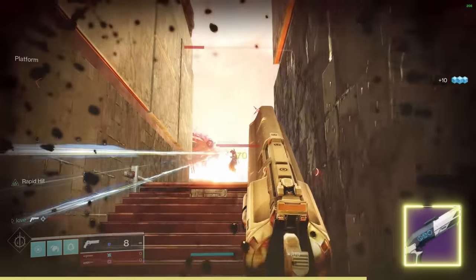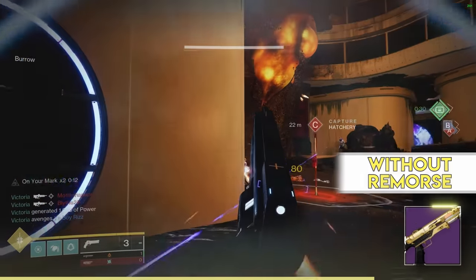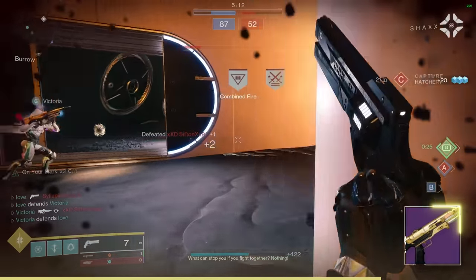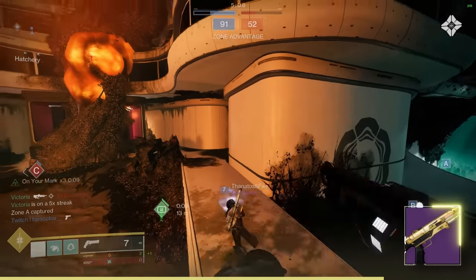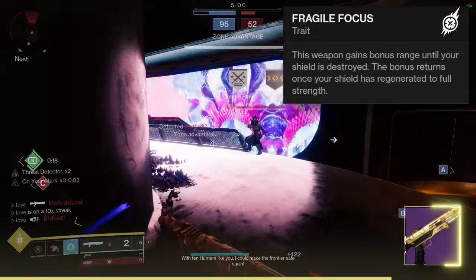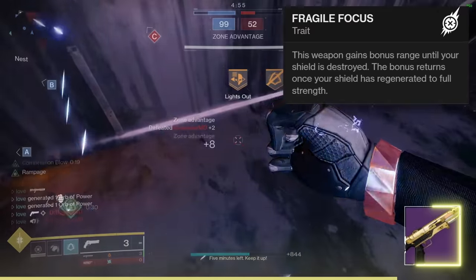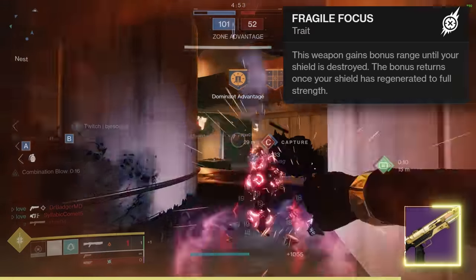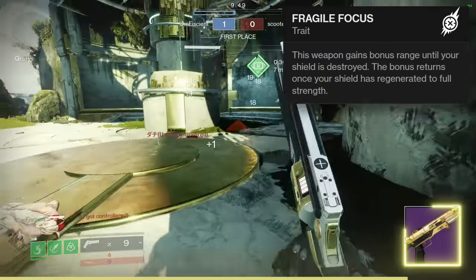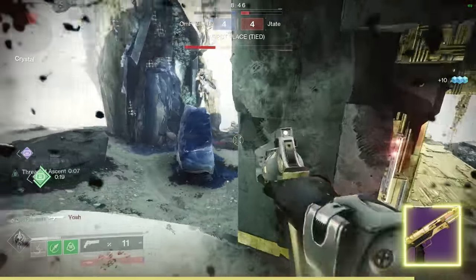Without Remorse also has that Threat Detector and Elemental Capacitor combo, but it's a little less appealing because it already has really good handling at base. It still feels really buttery smooth and has Fragile Focus which can help range a lot. But in the same vein, it's a bit less impactful — with a cleanup archetype you often take damage and it doesn't proc as much as you'd like. So B tier it is, certainly better than the ones prior, but you can do better.